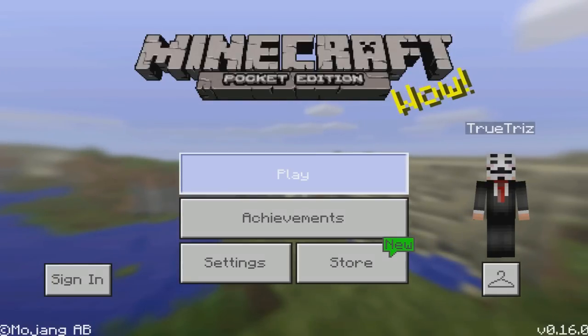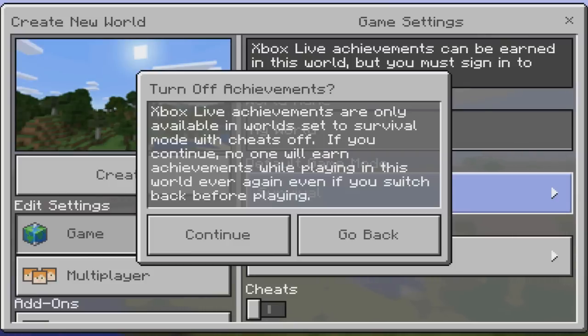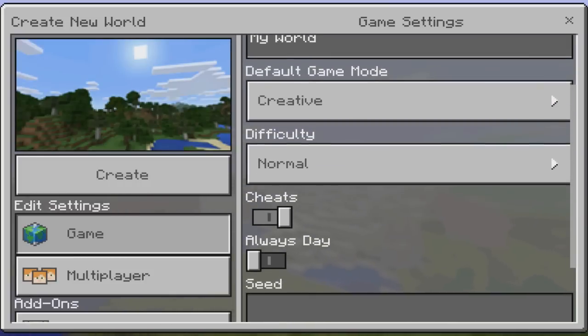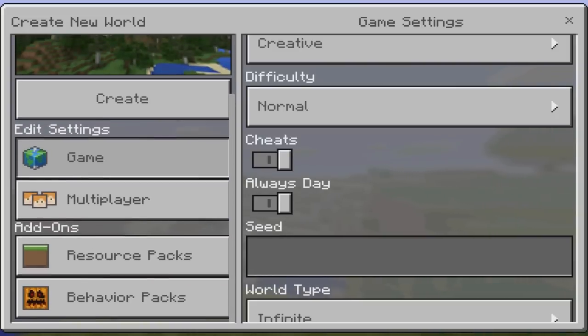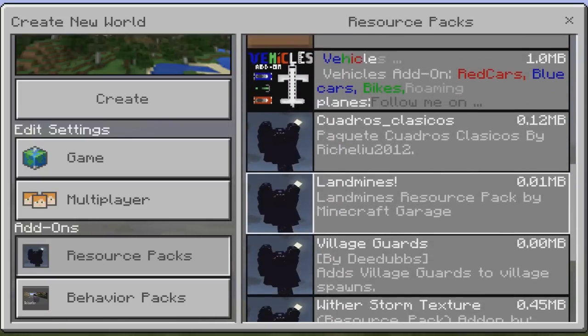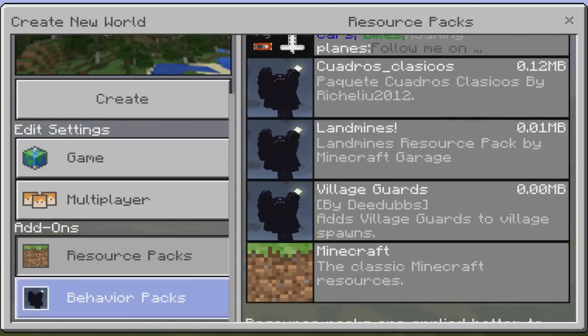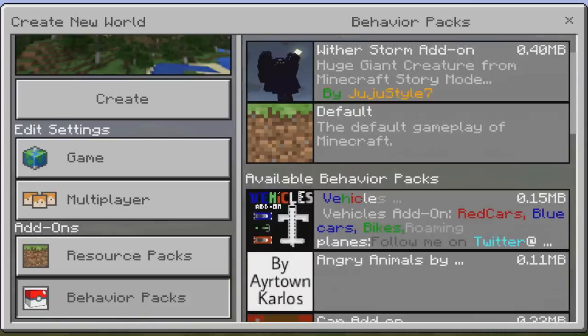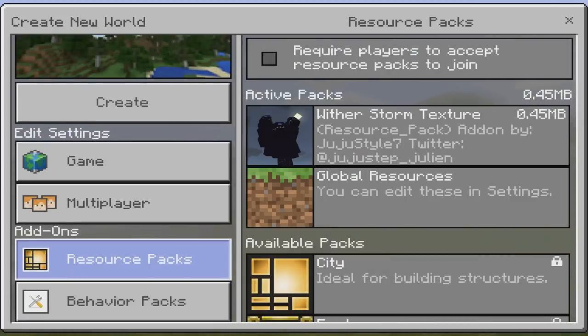So are you guys ready? This is absolutely insane. I'm going to go ahead and play — I'll create a brand new world here in creative mode. I'll turn cheats on and always day on, because whenever the Wither comes out it's already pretty dark. I'm going to add the Wither Storm texture and the Wither Storm add-on right there, so now we have them both installed into our world.